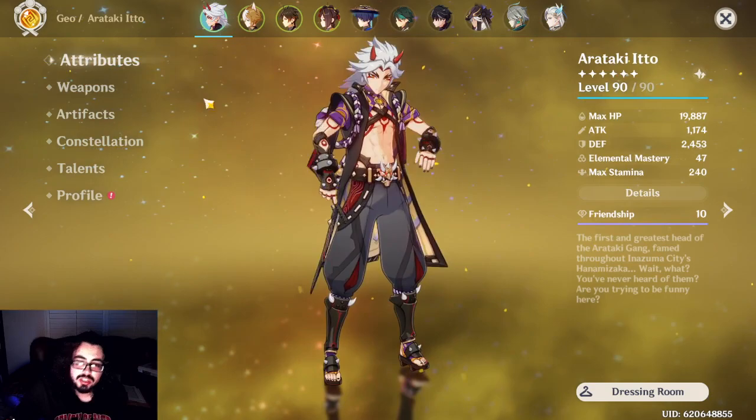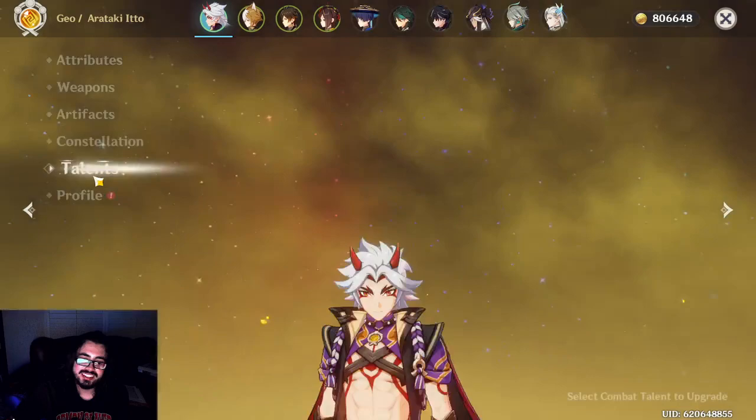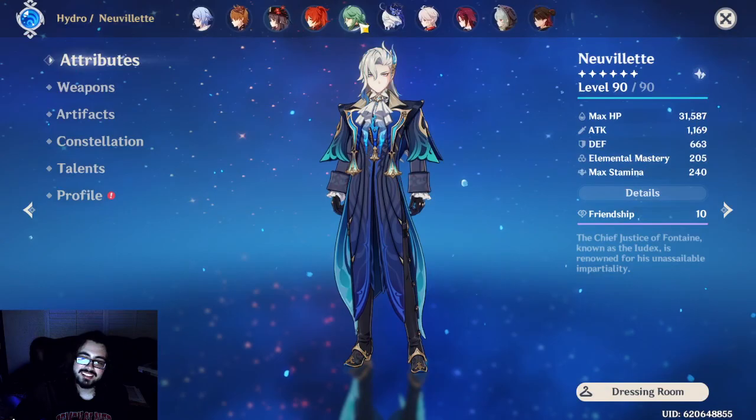Here I have Ido — a little biased, I have Ido with signature weapon, C6, double crowned and everything. And then we've got Nouvellet and Kazuha. These are all pretty solid characters; I don't think you'll really go wrong with any of these banners.